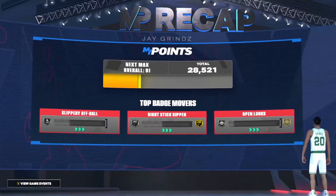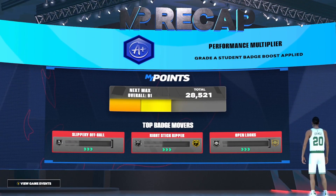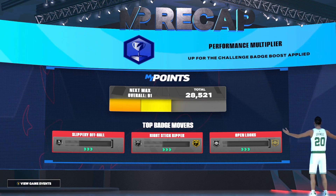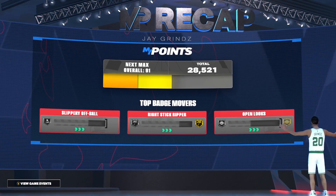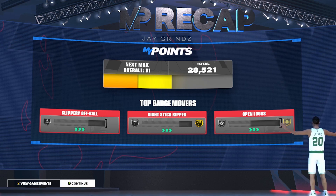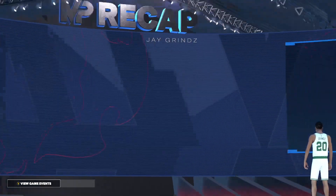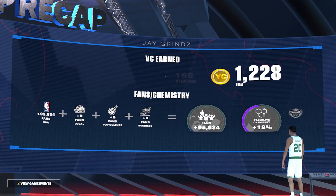We just finished our second game on the new lockdown build we're grinding to 99 overall, no money spent. 63 points, six assists, five steals — loving this new build. Grinding for badges and that 91 cap breaker. I need to upgrade some more stats, but we're making it work. Game two in the books.